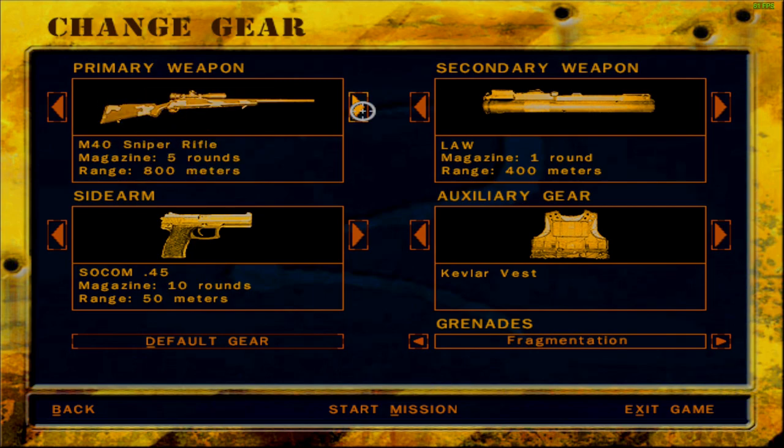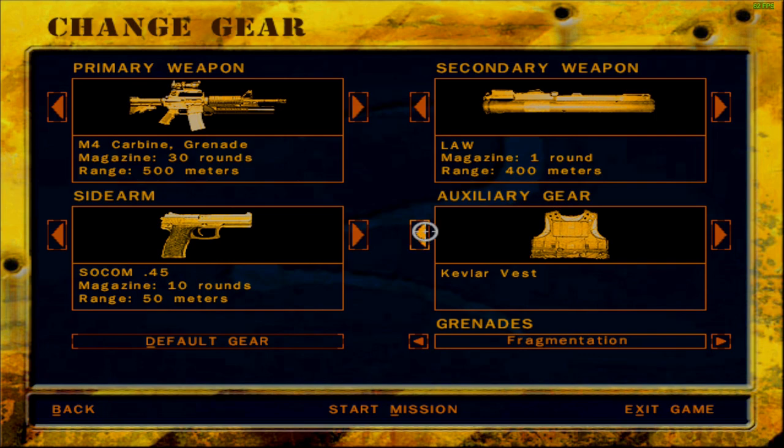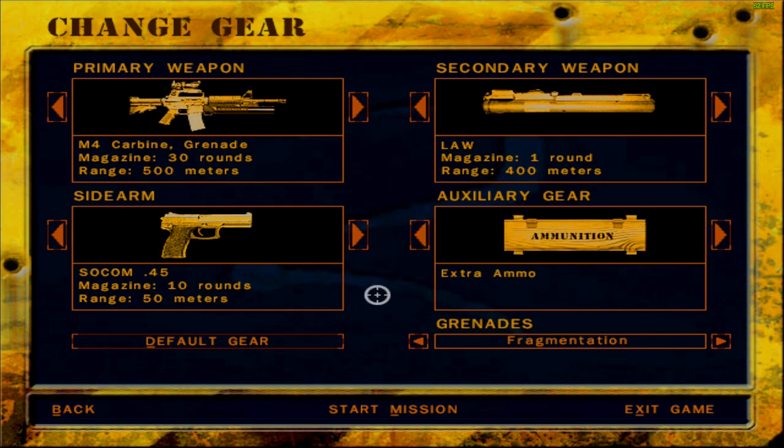I'm not going to take the SAW. What I will be taking, however, is this. Kevlar vests are useless. And since they recommended the LAW, well, what can we take? Apart from the LAW, let's take extra ammunition for the grenade launcher. Let's see how this goes — if required, we'll change our loadout later.